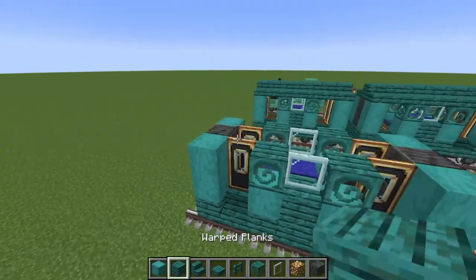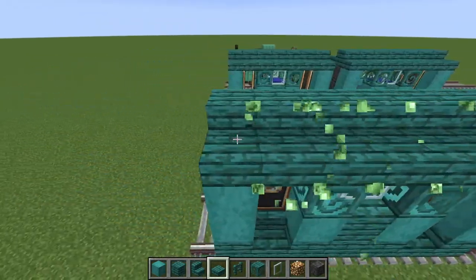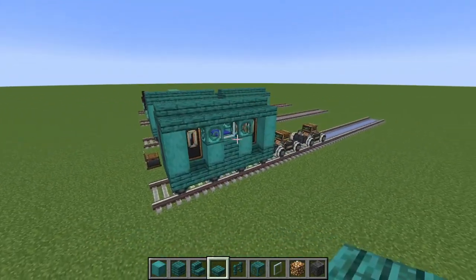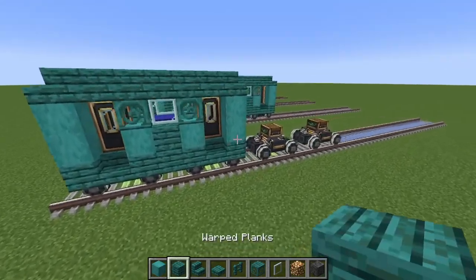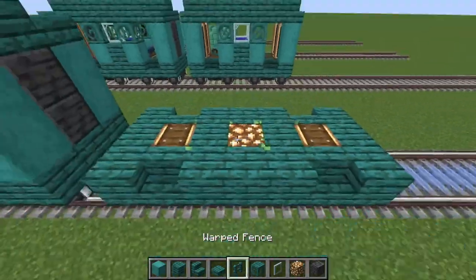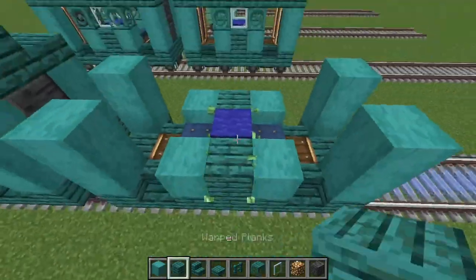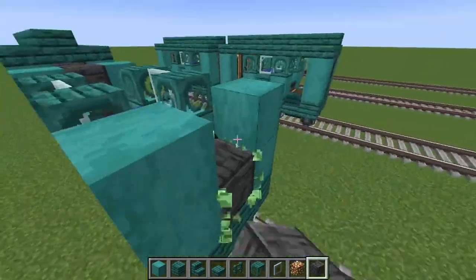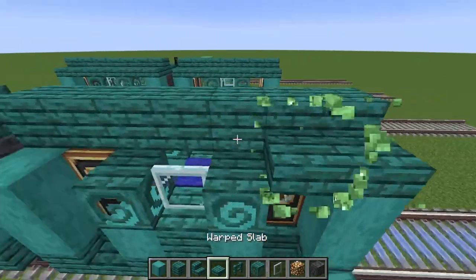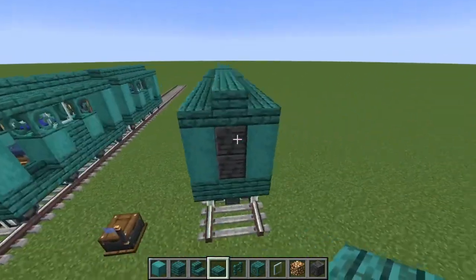Then what you want to do is build the roof. Go all the way in the middle across with planks and then place slabs on the other sides like this. So your first cart should be done and looks like this. Then we're going to do the exact same thing for the other cars, and that should be your cart finished.